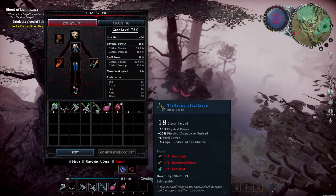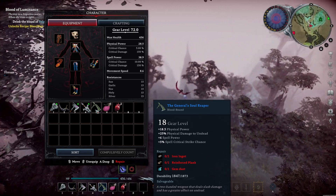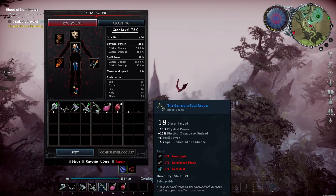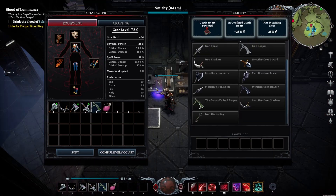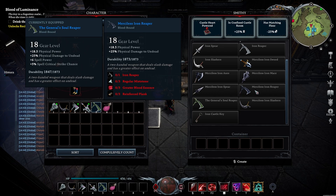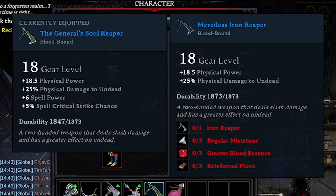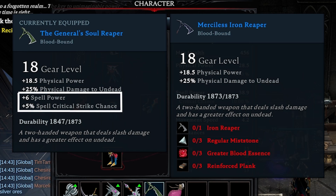The weapon we're talking about is called the General Soul Reaper. This one can be found in the Dunley Farmlands and has a pretty interesting gear level because if we compare it with the Merciless Iron Reaper it's pretty much the same, but this one comes with so many more attributes. The Merciless Iron Reaper has 18.5 physical damage just like this one and also bonus damage to undead, but this one also comes with increased spell power and a spell critical strike chance.